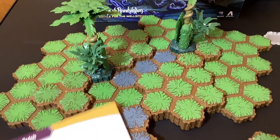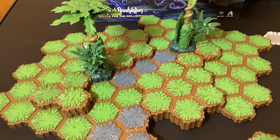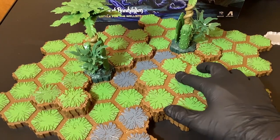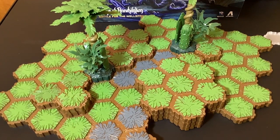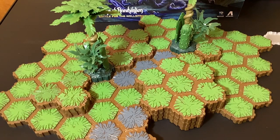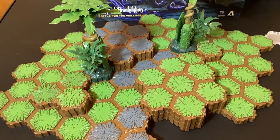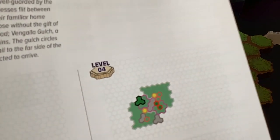Level three - we have to add a grass tile here and two more big tiles to make more elevation. You know what, the tiles they want us to put we don't have, so let's just put this one there. That's level three completed - we added this, this, and one of the one-space tiles.